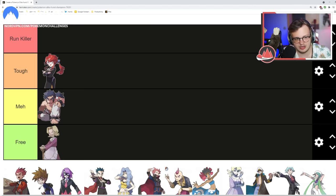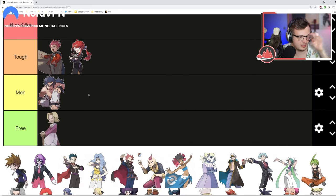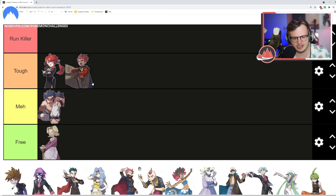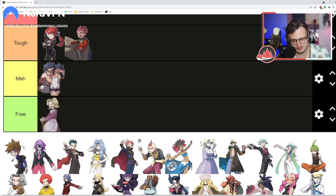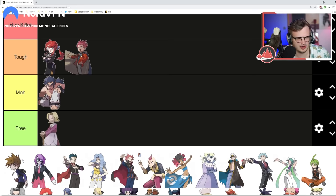Lance is in both Gen 1 and Gen 2. Gen 1 Lance is somewhere in Tough. Gen 2 Lance is pretty hard — dealing with three Dragonites requires morphing your team. I don't think he's a run killer though; he sits at the top of Tough. Blue is a tough champion — his team changes depending on your starter. In the Gen 3 version there are a lot of things that can go wrong: you need an answer to Alakazam, Venusaur can be tough. But Gyarados isn't that hard to beat and he has a Pidgeot, so on average I think Blue is Meh.